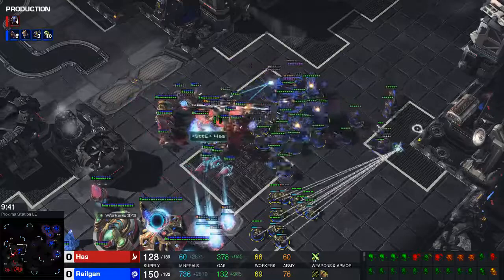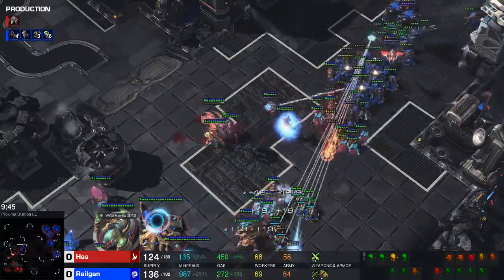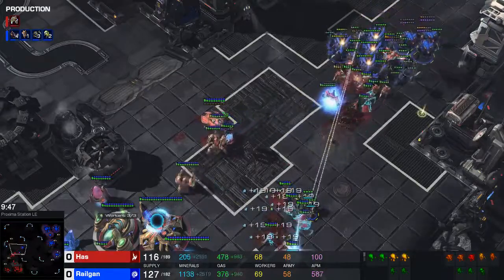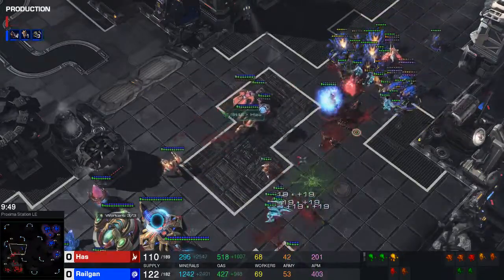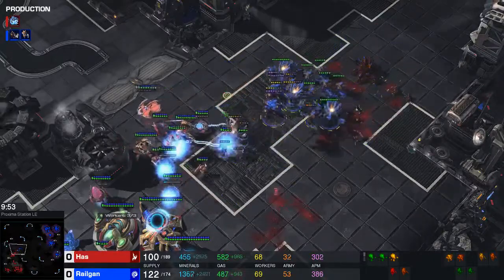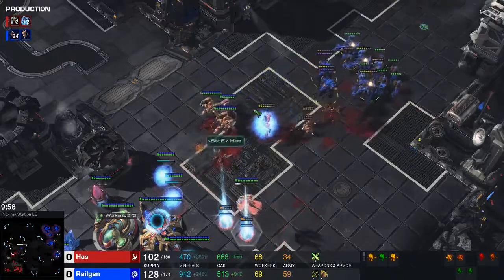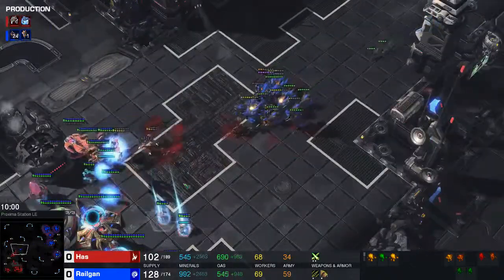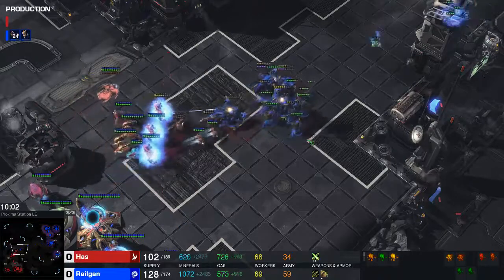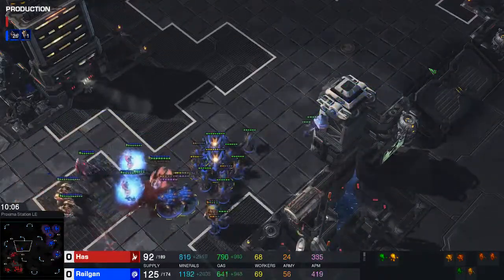He makes more DTs — I still have Overseers luckily. I see the DTs now. My banelings are morphing in a weird place and his DTs just killed all my banes. He loses a lot of his DTs as well. DTs are really expensive — they cost a lot — but they still do a lot of damage so they're not to be underestimated. Even if you see them, they die to banelings really quickly, but they're still pretty dangerous.